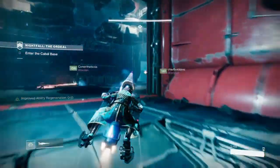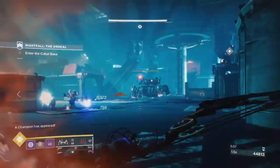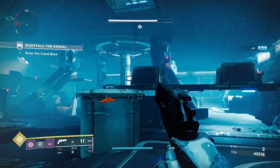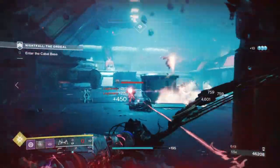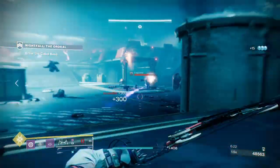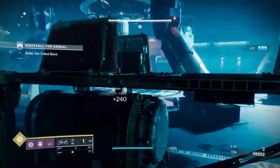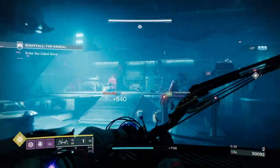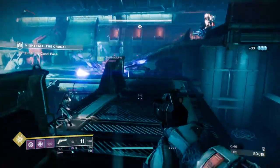Intellect is the second most important stat to worry about, as just like grenades we will be using our super a lot for DPS. I've aimed for a 50 intellect, combining it with the Font of Wisdom mod which provides an extra plus 50 intellect points. So with my 50 intellect and the extra 50 from the mod, I will have a combined 100, giving a 3 minute 48 second cooldown. The super is quite effective in end game content so it's definitely worth investing points here. We also have the Elemental Light mod, which can net us even more void wells upon the super hitting multiple targets — though the Energy Converter mod may be more fruitful if you know how to maximise it.